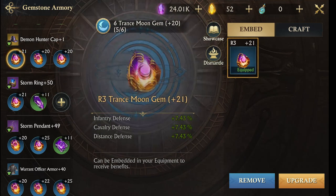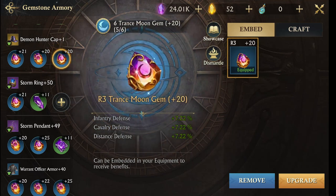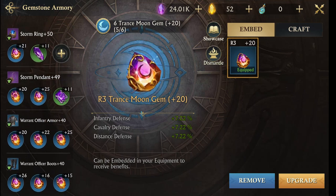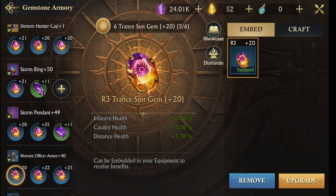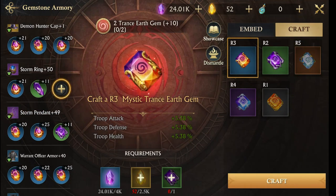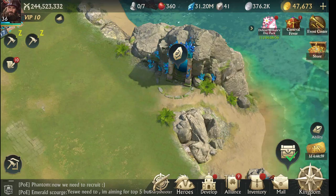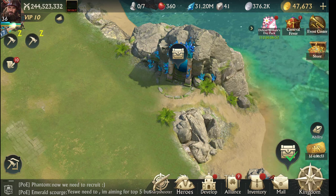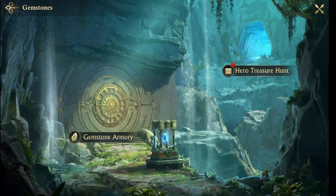This gem gives me seven percent, this one gives me five percent, this one gives me seven percent — so that's twenty percent to my buffs. My defense is buffed by twenty percent just on the three gems on this one item, and it goes on and on. This is six, six, five — so that's seventeen to eighteen percent. Basically my damage is doubled because of all this stuff. That's the gemstone system.